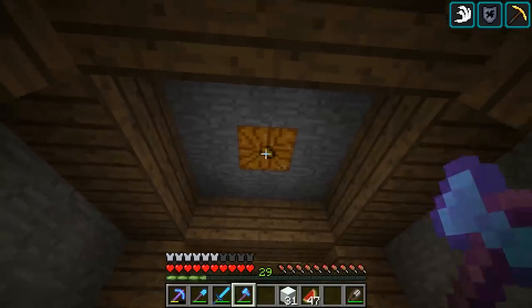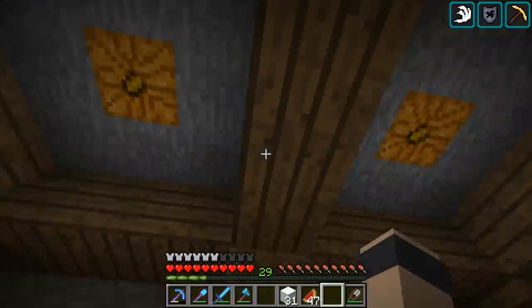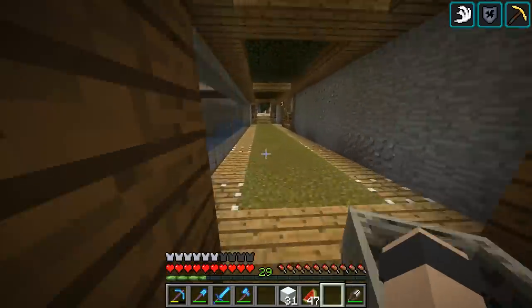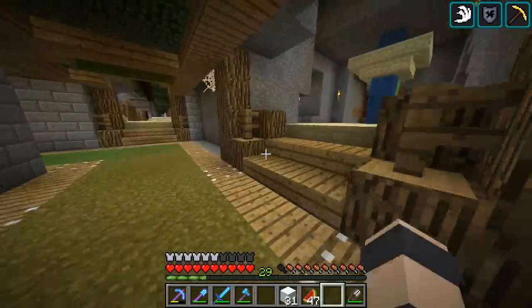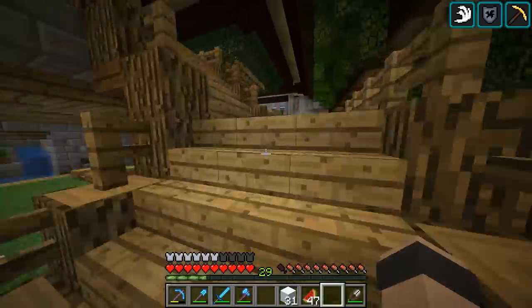Because I know from experience, placing these ones, I had to put a block underneath each of them and then remove it, when I made this tunnel a long time ago. I used to use pumpkins a lot for lighting before villagers traded glowstone and stuff. So that's pretty cool.